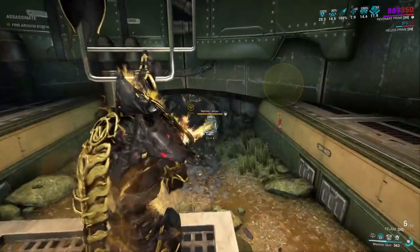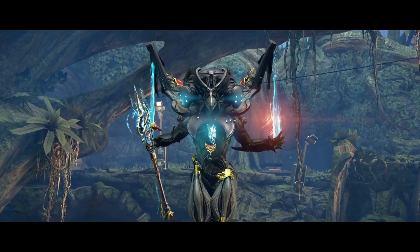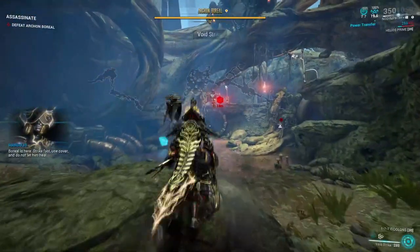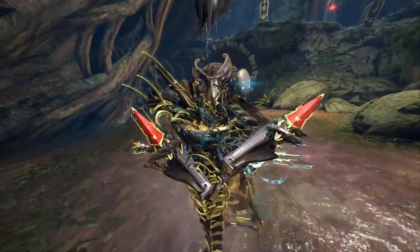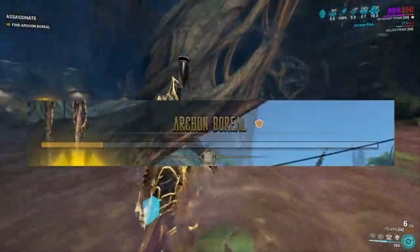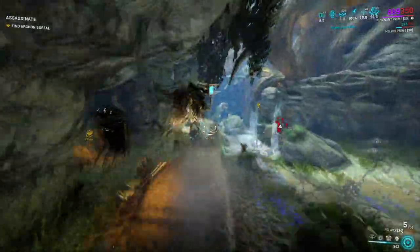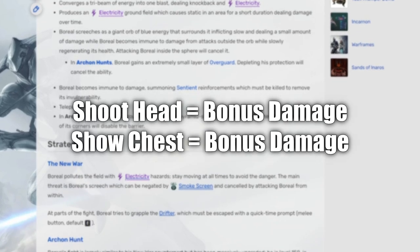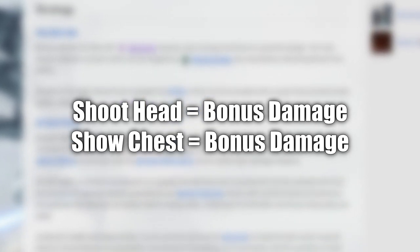Step 4: get into that circle and spawn the Archon. Switch back to your Operator and cast the Madurai first ability, Void Strike, for that extra 1000% damage. With all buffs active, the only thing that remains is to breathe, aim, and headshot. If done correctly, the Archon phases into the next area and you get a cutscene — no extra fighting required. If you miss, don't panic; just wait it out and go again. A tip: if you have trouble hitting the head, you can also shoot the Shard in their chest, which is also a weak point with a damage increase. Choose your target — head or chest — and get that one shot.